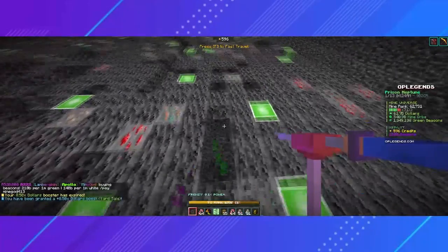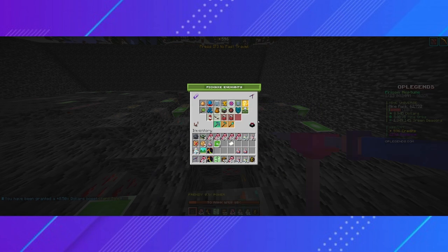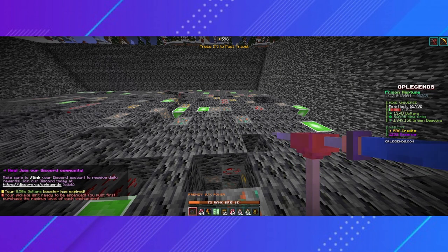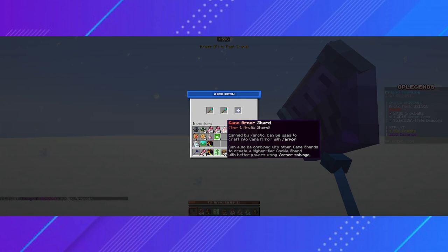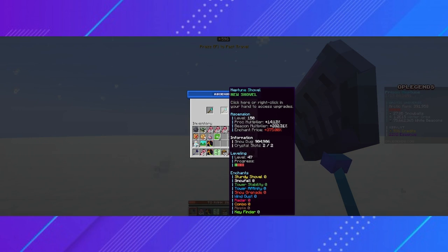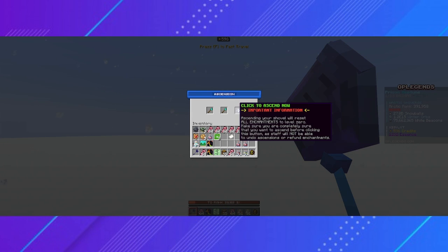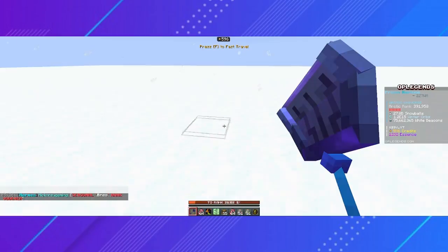Similar to rank, there is something called ascension. Once you have fully upgraded your pickaxe and have maxed out all of your enchants, you can do something called ascending. All you have to do is type /ascend and it will open up the menu. Every time you ascend, you get a proc multiplier which increases the odds of your enchants going off, and you get a beacon multiplier, which we'll get into later. It will also increase the price of the enchants next time, since when you ascend you lose all of your enchants and they get reset back to zero. Although you lose all of your enchants, I promise you it is extremely worth it.